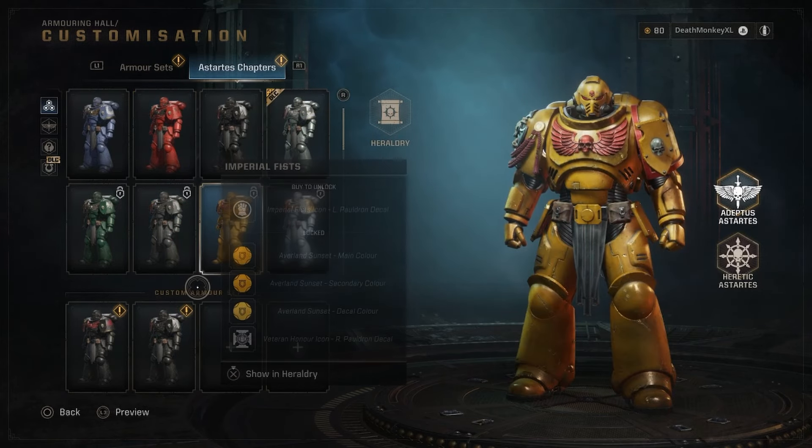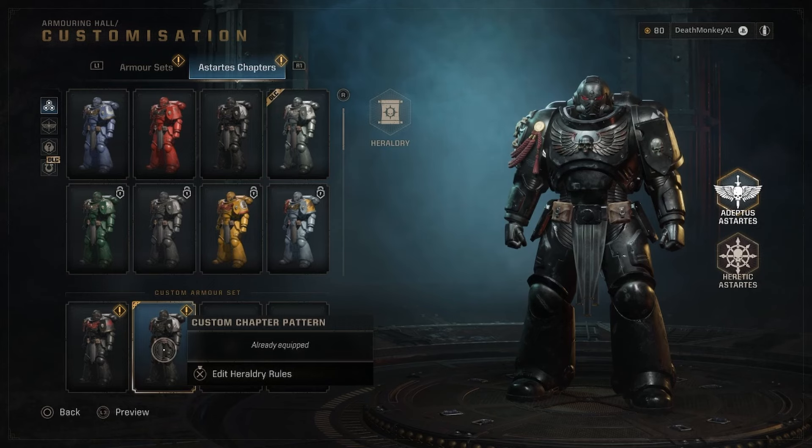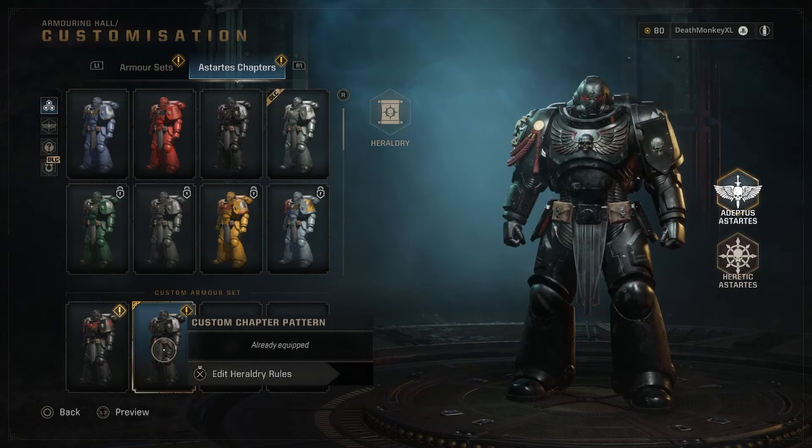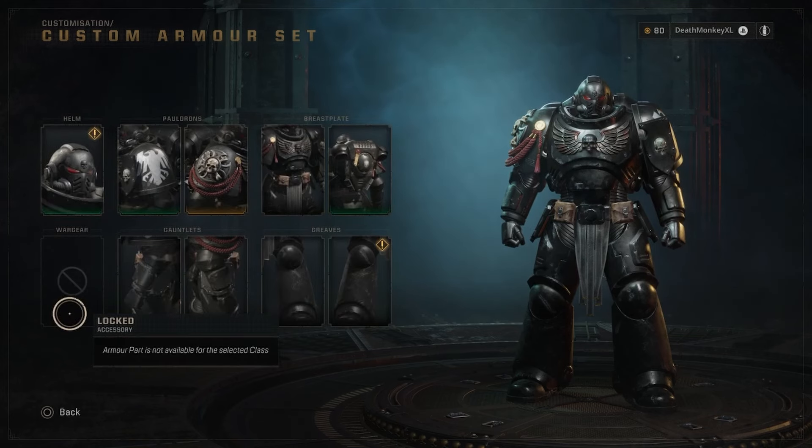So even though it says 'custom armor set,' it's really just referring to the colors that will be on your main armor set. What you want to do is edit the heraldry rules. If we go into heraldry rules, we see 'custom rules.' Now, this is going to be probably as time-consuming as painting an actual model — maybe less, I'm sure — but it does take time to get all of your pieces together, especially if you want each piece to be unique and separate and different.